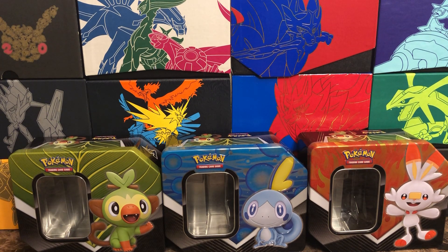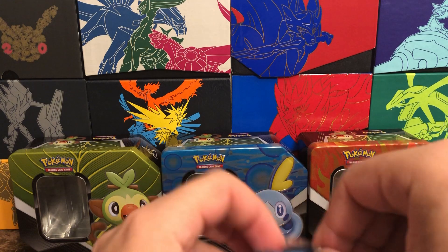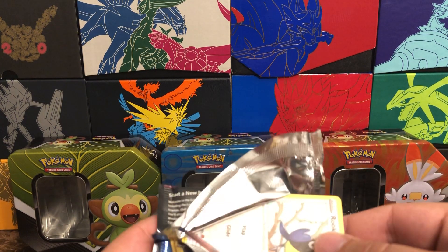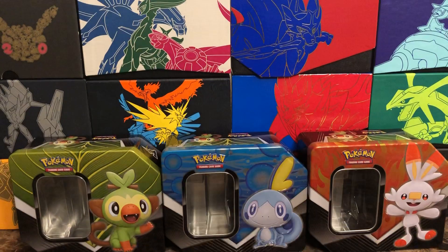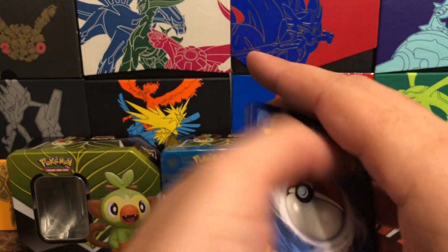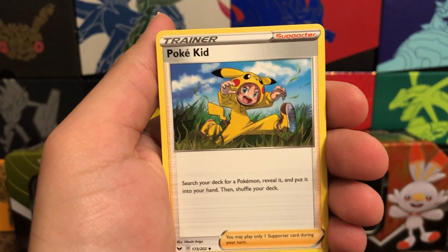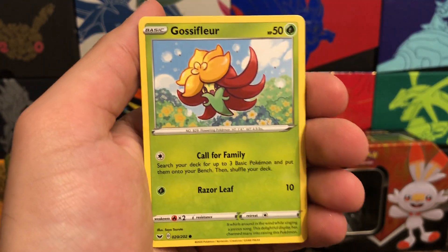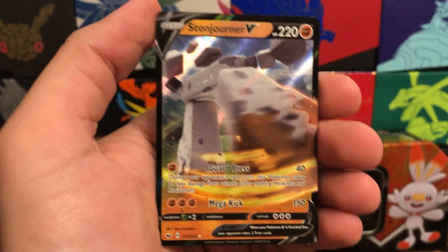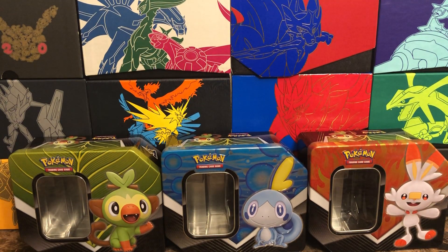Let me know what you guys think — if you like this video hit the like and leave some comments so I know what you want to see. Last code card, one two three and four to the final flip. Energy, Araquanid, Air Balloon, Poké Kid, Rookidee, Sizzlipede, Snom, Mawile, Morgrem, reverse Nickit, and behind it a Stonjourner V — what a great way to end this opening!